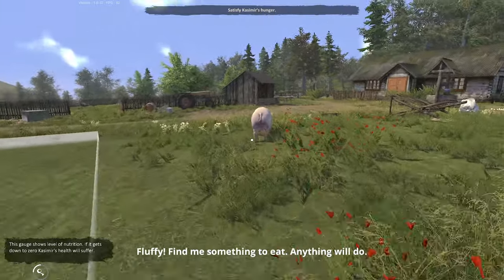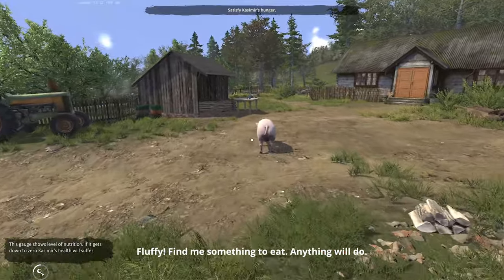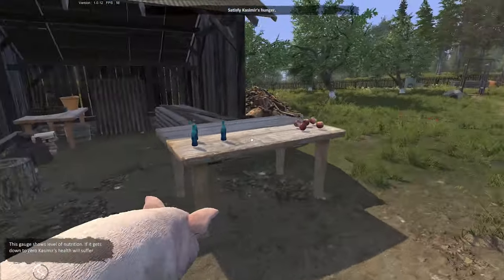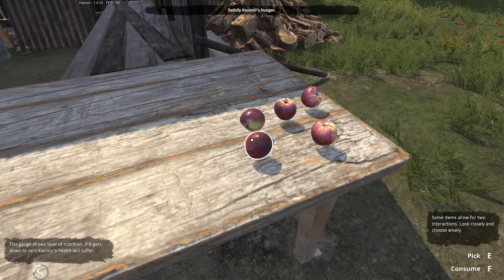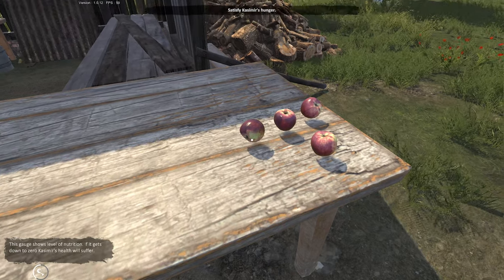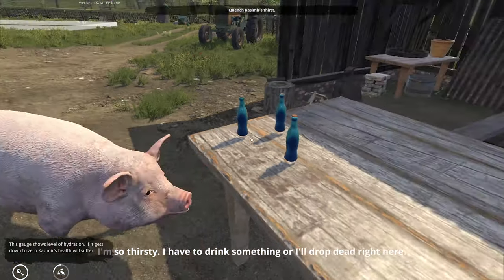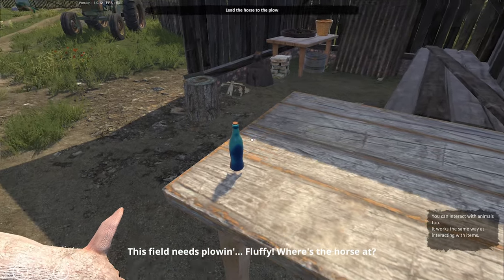"Fluffy, farm is something to eat — anything will do." There's a gauge level in the bottom-left corner for nutrition — if it gets down to zero, Casimir's health will suffer. Some items allow for two interactions: look closely and choose wisely — consume or pick up. First have to drink something or I'll drop dead right here. We'll consume some water and pick the last one up.